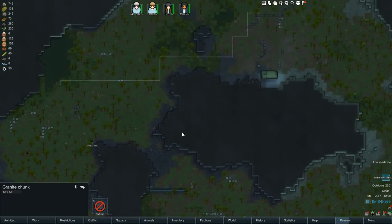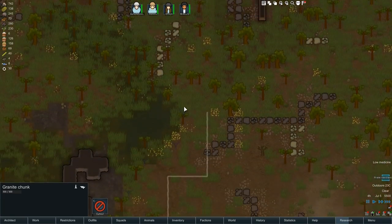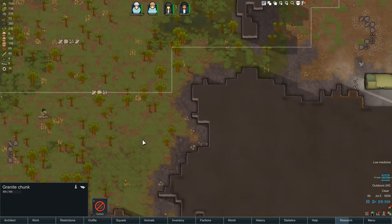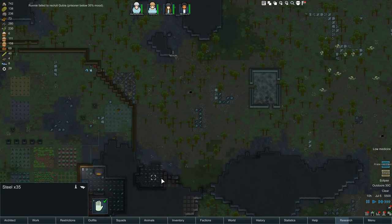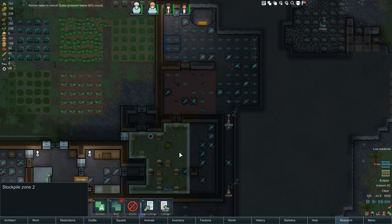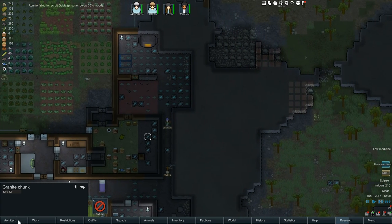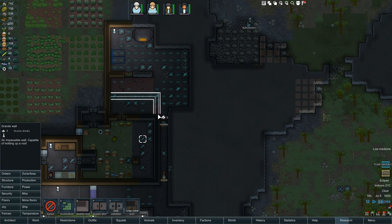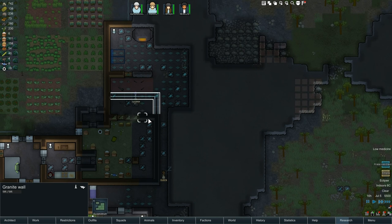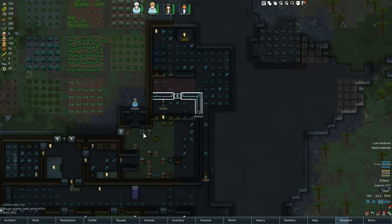How's our turret operation going? Very, very slowly. We've got 1, 2, 3, 4 turrets, and they're trying to lay the big power conduit as well. Hopefully we've got enough steel. The temperature is getting close to our target. I'm going to expand the fridge — get rid of that wall, that, that, and that, and put another door in there.